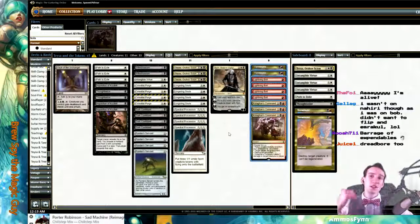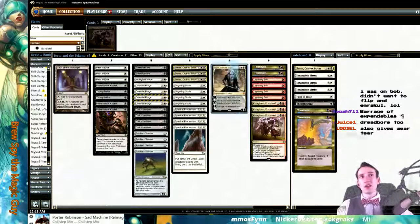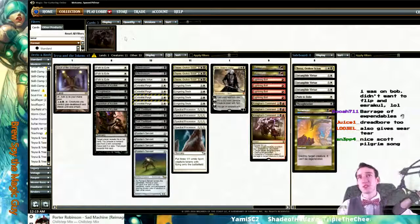Sudden Shock is very good against Arcbound Ravager out of Affinity, you can use it against Scavenging Ooze. For the Kiki combos of the format, you can let them try to combo off and then just Sudden Shock the Kiki-Jiki. You also get Wear/Tear out of the board — Sudden Shocks, Wear/Tears. I wouldn't run more than two of those.